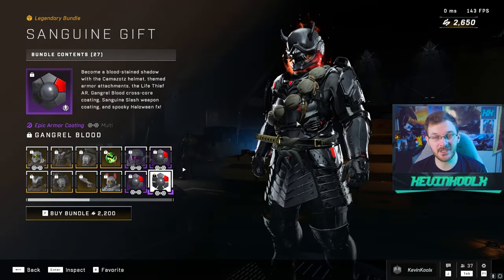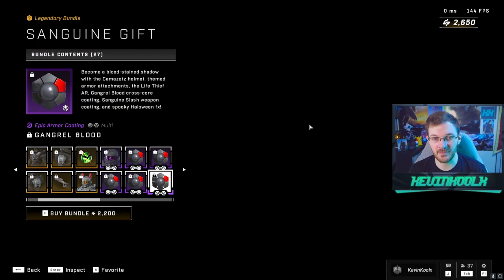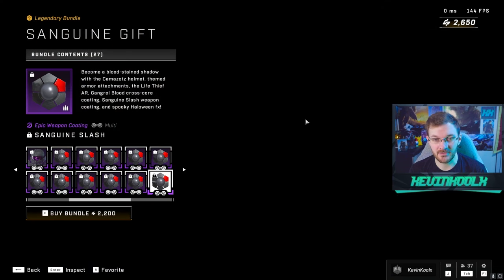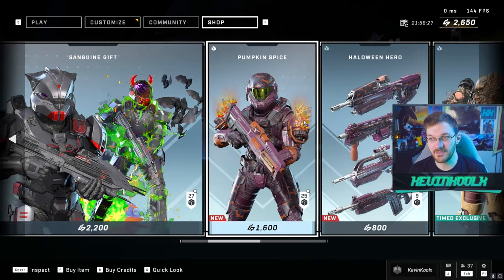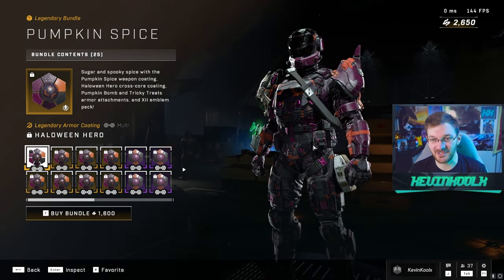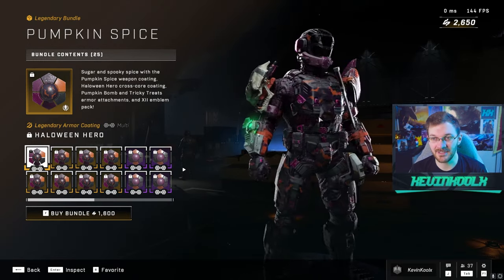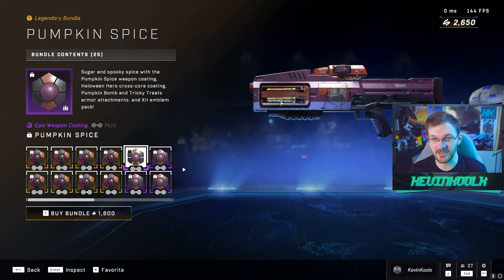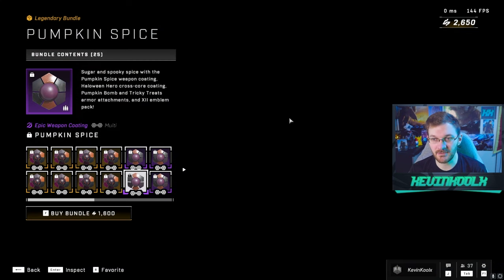The coating is not really that flashy — I probably wouldn't bother spending money on it, but if it's something you guys are really interested in, more power to you. You also get some emblems and stuff like that. They kept the pumpkin spice tile, which is a crazy coating covered in bats and stuff. You also get weapon coatings for all the UNSC weapons, which are kind of bland — nothing too crazy.